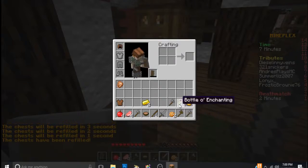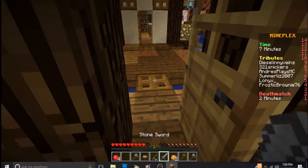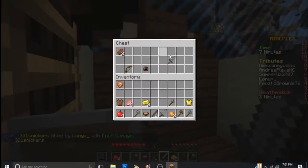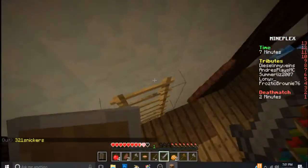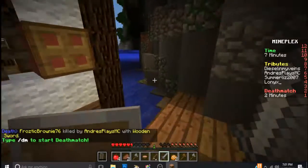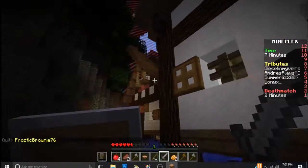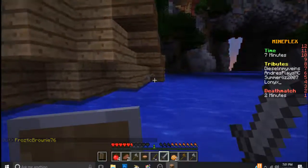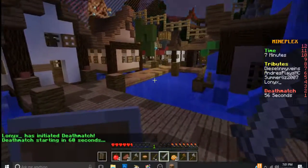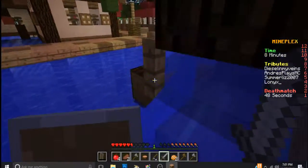Bottle of enchanting — what? Bottle of enchanting, is it? I don't know what it did. Oh, that's what's happening — we need to get out of here quick! The whole place is coming down, crap, that's not good. The walls are closing in on us — that's why we don't go to the outside, fellas, that's why. That was really close; that would have been a terrible way to end this. Deathmatch in a minute. I don't know why they do it that way where the wall closes in but then you have a 60-second time limit for the deathmatch anyway — so what's the point?